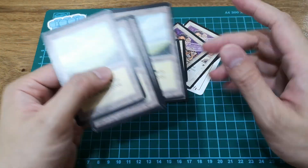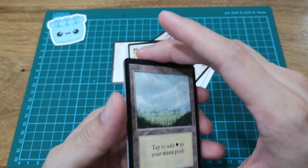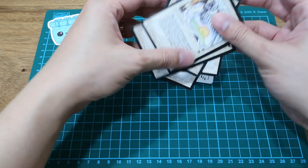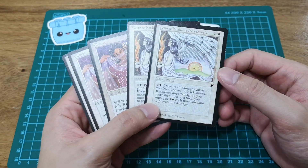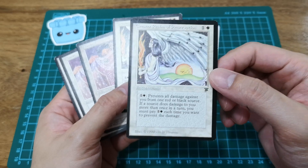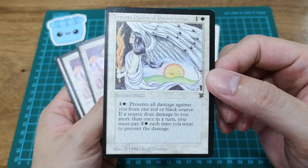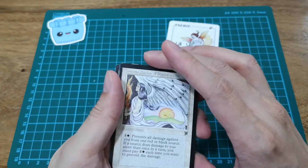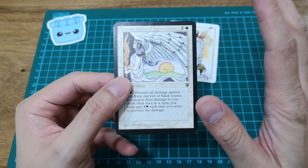Next are Legends cards. Alpha cards are very hot right now because of the Alpha 40 league. These Legends cards serve different purposes — for example, Greater Realm of Preservation. I'd been using the foreign black border version, which is fine. Foreign black border cards are alternatives to English-based cards; this game is so popular you have Italian, French, German versions. But now I at least have the English one.